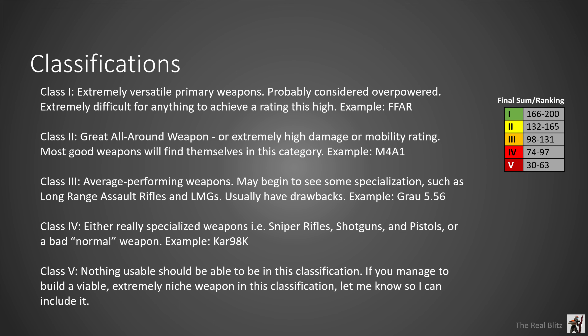Class 3 weapons and builds aren't bad, but they have some sort of flaw you have to make up for. When you use an M13 or a Grau, they perform pretty well at long range but you usually have to pair them with an SMG to compensate for their slower TTK up close. Specialization is what makes a class 3 weapon good though — if a class 3 weapon can't outperform a class 2 in some way, then it's just a bad all-around weapon.